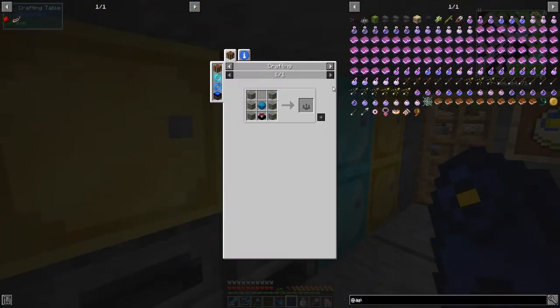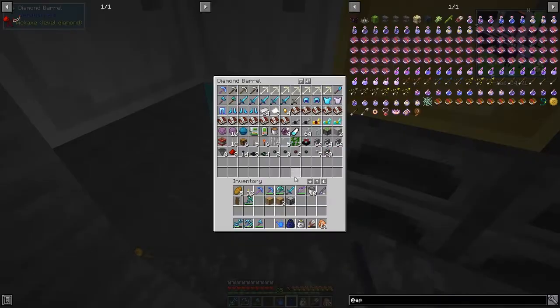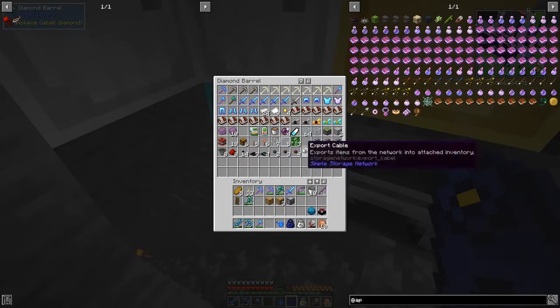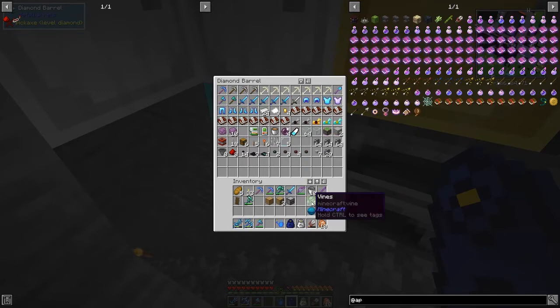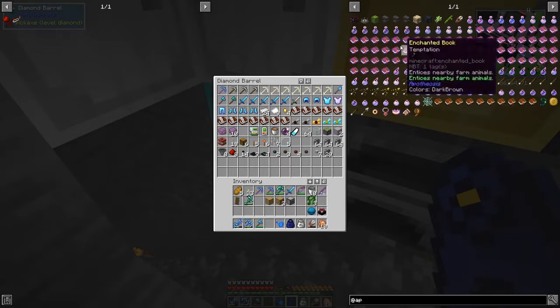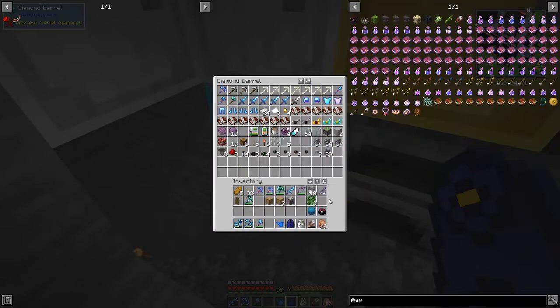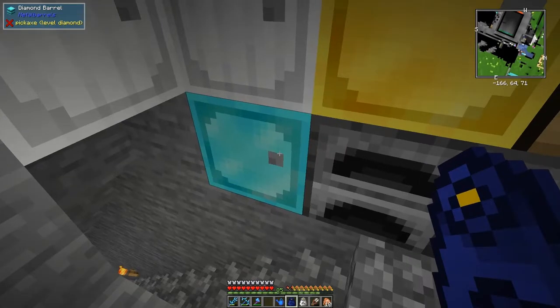Here's the Altar of the Sea. The recipe is basically this - we need an enchanting table and the Heart of the Sea. We got the Heart of the Sea from buried treasure, so that's pretty good. We actually helped a lot, and I've already made an extra enchanting table for this recipe. The next thing we have to do is actually make some mossy stone bricks.